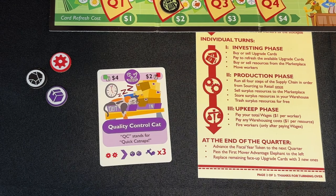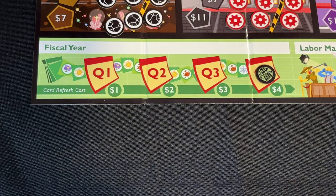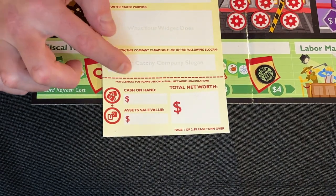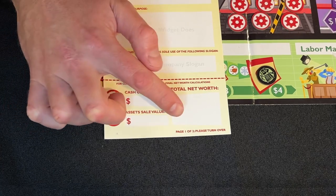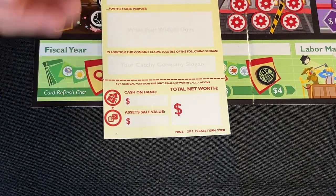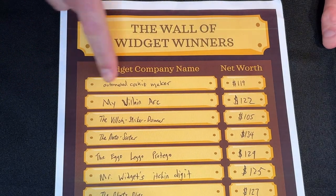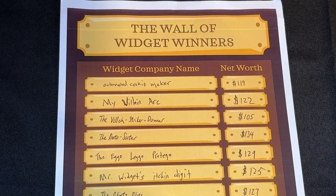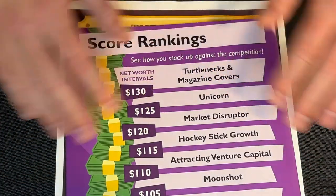After the last player has taken the last turn in quarter four, the game is over. Take out your DWEEB pad and tally up your final score — the sum of your total cash on hand and the resale value of all your upgrade cards. Whoever has the highest net worth at the end of the game is the winner. The winner gets to record the name of their company and their final score on the Wall of Widget Winners on the inside cover of the box.